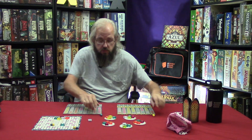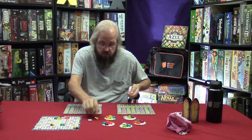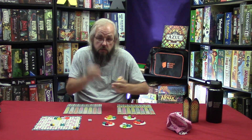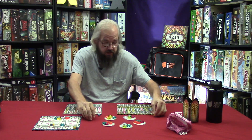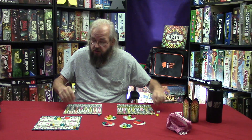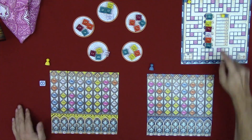Let's play Azul. Let's see who goes first — Jen will be first. Jen plays yellow and I will be blue. I'm playing both sides in my head. Jen is the first player.